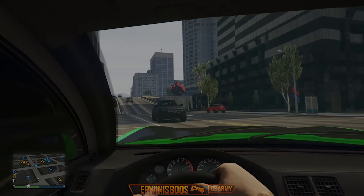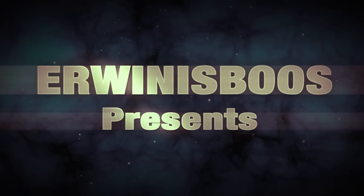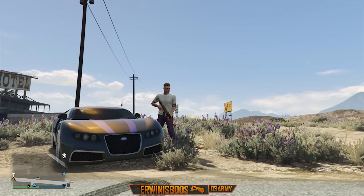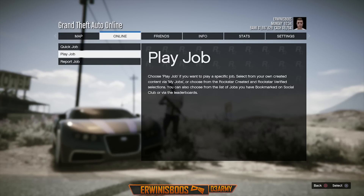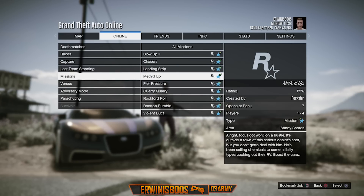If you guys are ready, let's get started. Go and press Start, hover over Online, then go to Jobs, then Play Jobs, Rockstar Created, then Missions. From there, scroll down and load up the mission.